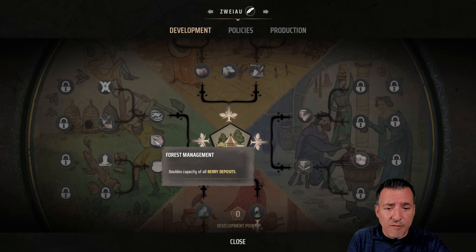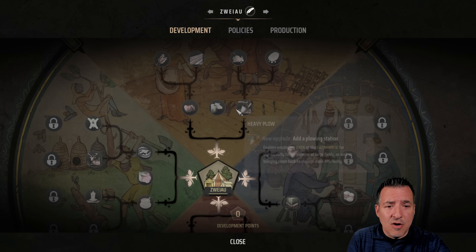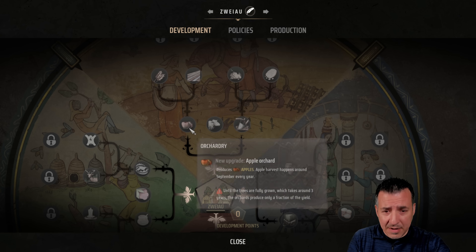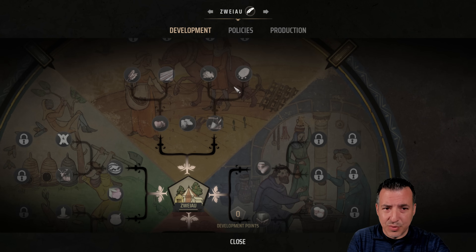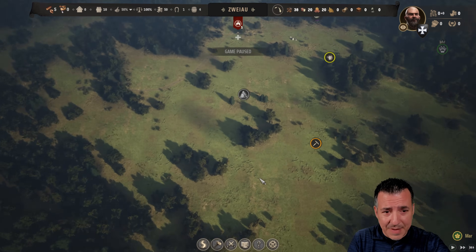You can also go forest management to double your berry deposits, and there's trapping, orchards. Eventually you want to unlock things like sheep breeding, and here's rye cultivation — you have to put at least two points into this one to be able to get that, which is pretty helpful as well. So a lot of difficult choices to be made about how you play the game.